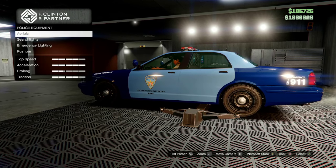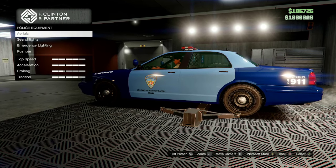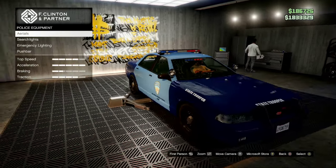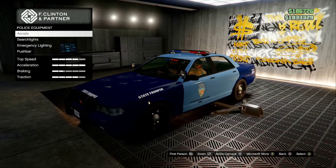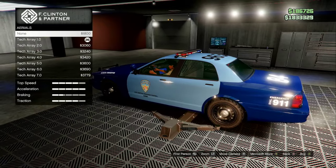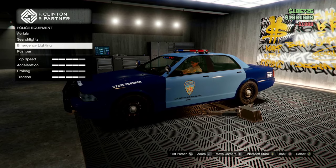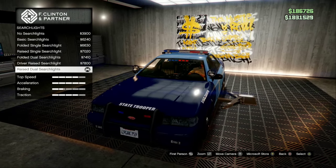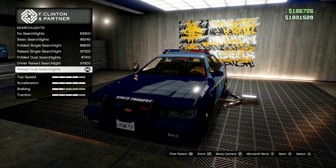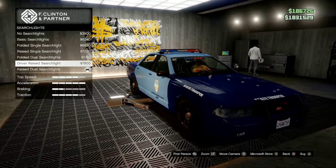Now for police equipment: the aerials, searchlights, emergency lighting, and push bar. For the aerials, you don't want to have any aerials on the car — that's going to cost you $1,800 to remove. For searchlights, you do want dual searchlights — specifically the driver side raised, because that's really the only one we need.